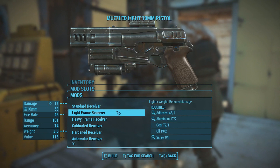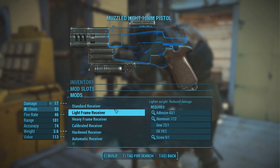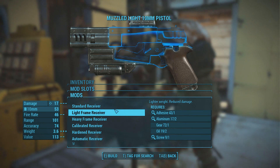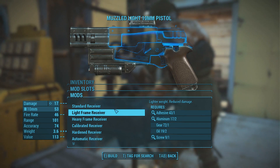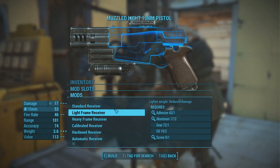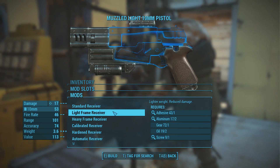So I just go ahead and select the advanced receiver here, and then I'll replace it with a mod I already have or just a cheaper mod that I can craft. Now it's a bit dumb that Bethesda didn't just allow us to break down weapons into their components so we can shuffle them around and make new weapons out of them. That would have made this system amazing, and I fully expect some mods to come out soon that allow that to happen. Nonetheless, we have a way of working around this.